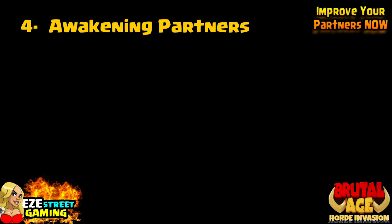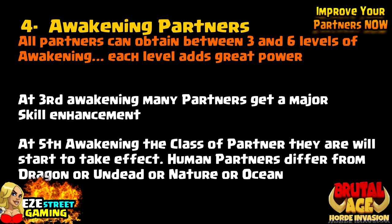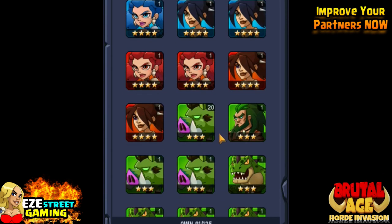Number 4: You have to awaken your partners. A lot of people didn't take this seriously at first. The skill you get when you awaken the partners is just phenomenal. By the third awakening — all partners will eventually have six awakenings, some only have three right now — but at the third awakening you'll have monumental changes in the partner. At the fifth awakening, the class of the partner will start to take effect. You'll have human partners — they're different from dragon partners, from undead, from nature, or ocean partners. What happens then is they start having automatic things happen at the beginning of the match, and then every two or three rounds automatic things happen again. These are really big advantages that you have.